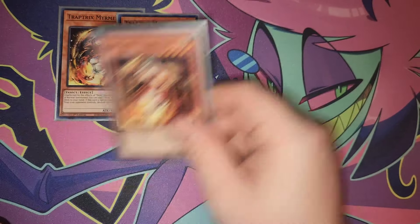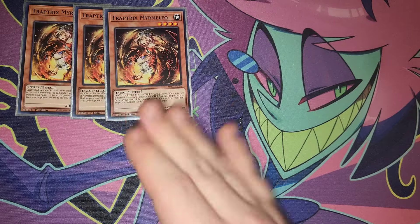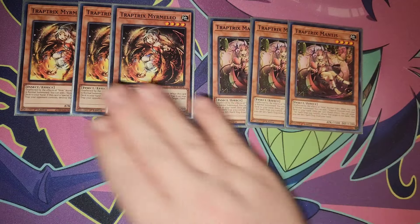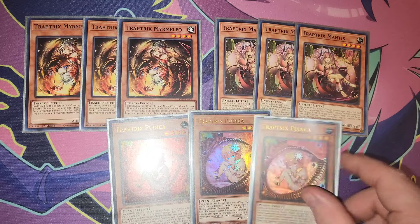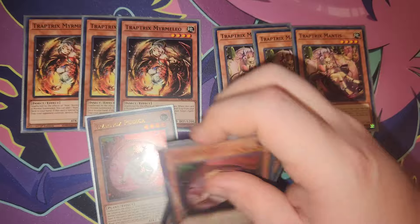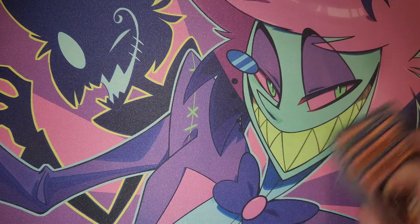Starting with the standard Trap Trick stuff — we have three Mammalio, which is basically your one-and-a-half card starter. We also have three Mantis, which are guaranteed three-ofs that you definitely need. Along with those, we have three Pudica — these are Trap Trick's bread and butter, and you're definitely maxing out on all of them.